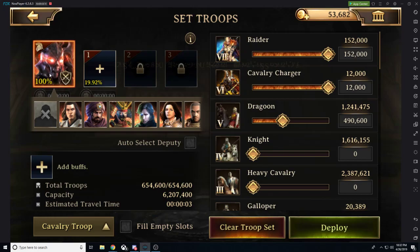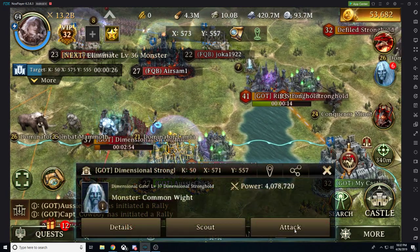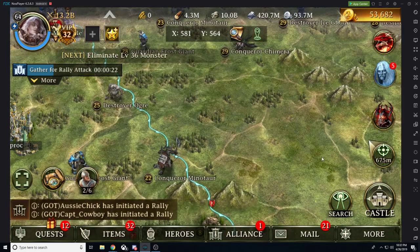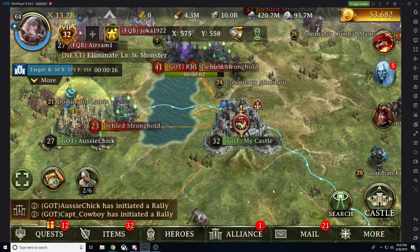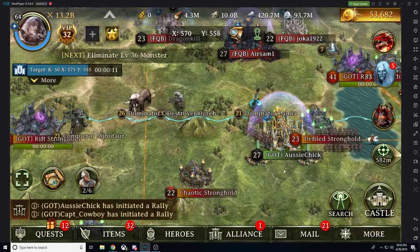There are constantly different Strongholds and Dimensional Gates spawning. Strongholds are much stronger opponents and you'll need to rally them. You can set rallies for 30 seconds, one minute, or longer. I usually set them for one minute — right there I accidentally set it for 30 seconds because it automatically defaults to 30 seconds. I messed that one up.